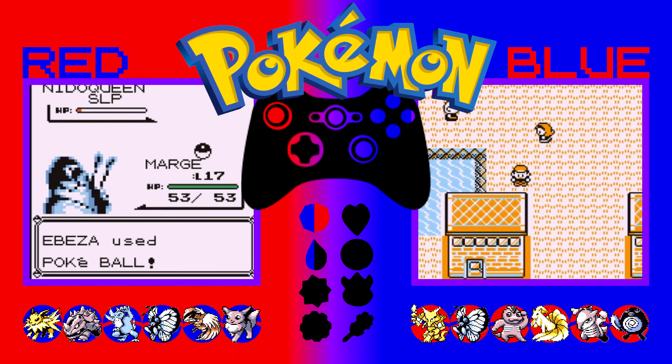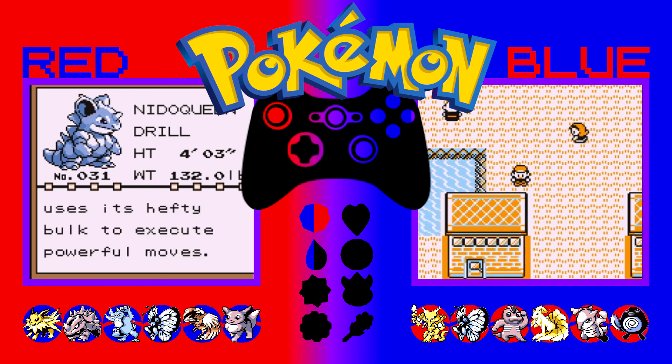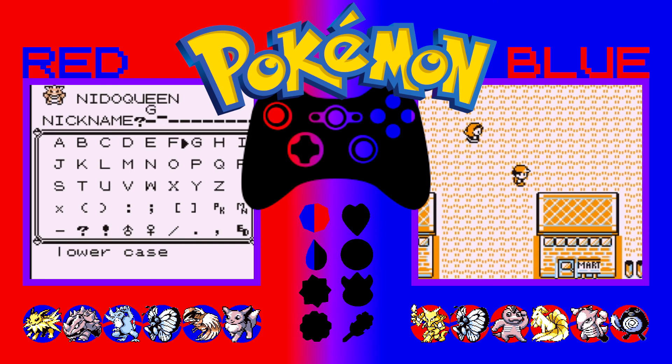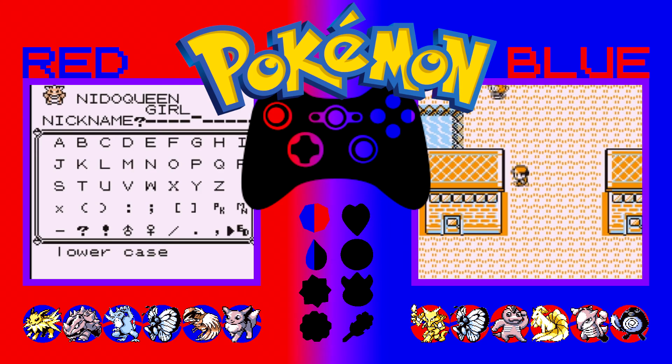A bit of a scenic route to get there but it worked — very good, very nice. The Drill Pokémon! It's Nidoqueen! And it's International Women's Day today. Its hard scales provide strong protection, it uses its hefty bulk to execute powerful moves. I'm going to give it a nickname — I'm going to call it 'Girl', because then whenever I send it out it'll be like 'Go Girl!' and it's International Women's Day. That's happening. Go Girl!